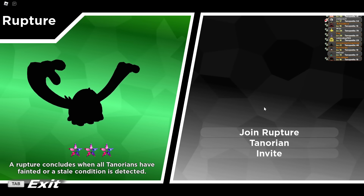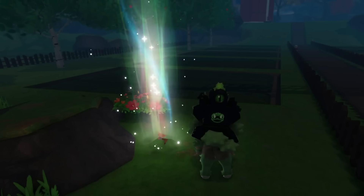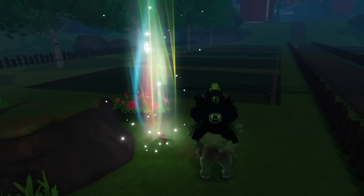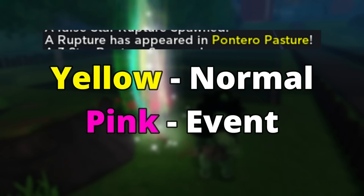You get more rewards based on how hard the raid actually is. The type of ruptures you're going to want to be looking for in this video are the rainbow ruptures, or the 7-star ones. These are going to appear in the chat with a pink name. Usually, regular ruptures appear as yellow; however, event ruptures are going to have a pink name.